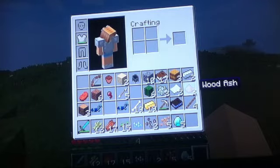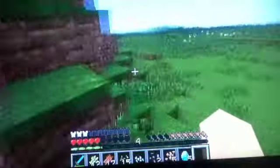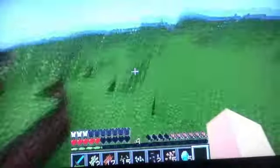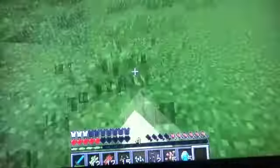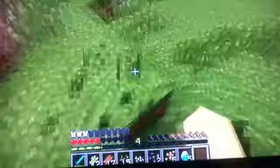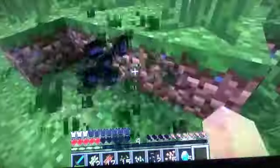I also made some wood ash, and all I did was burn some saplings — I just wanted to see how that worked. I also got some seeds by breaking grass, just like normal, because I actually want to start my farm in this episode. I am getting low on food, so I need to start a wheat farm anyway.